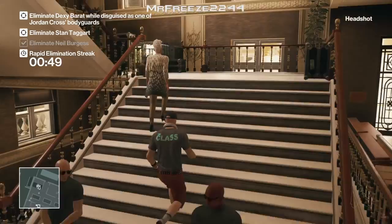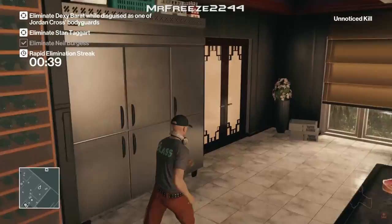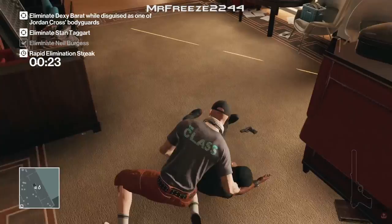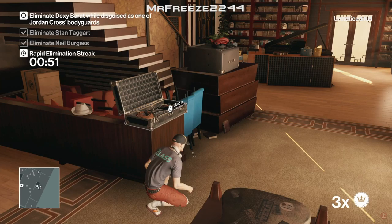Coming up the stairs we bump into Dexy Barrett and run straight into the kitchen past the enforcer. We came to the kitchen because we need to do this quite fast — trying to get over to this guy as fast as possible. He's our target, so we want to catch him as he's walking through this section. We're going to subdue him and snap his neck. Once you've dumped his body in the crate, make sure you grab his disguise as well.